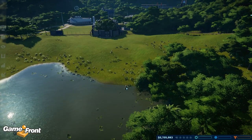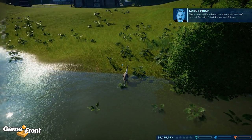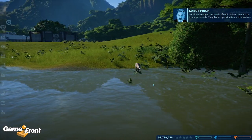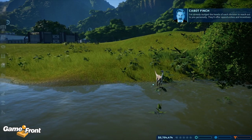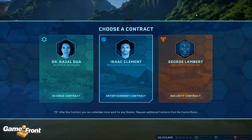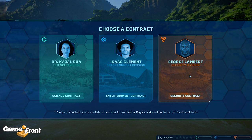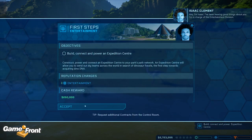So yeah, we've got a Struthiomimus. The Hammond Foundation has three main areas of interest — security, entertainment, and science. I've already nudged the heads of each division to reach out to you personally. They'll offer opportunities and incentives for you to be part of their team. So he's just like a busybody — these guys do the real work but he'll take the credit. So we can do science, entertainment, or security. I'm going to do entertainment because that's going to make money.